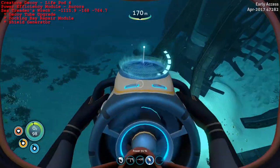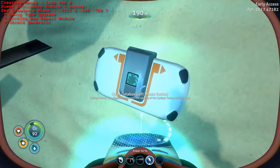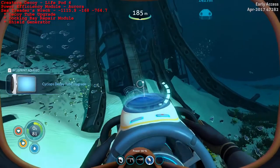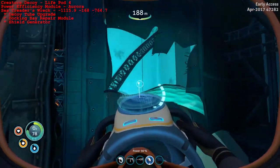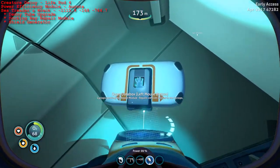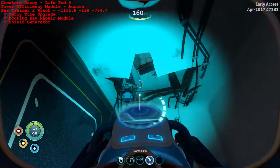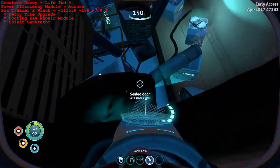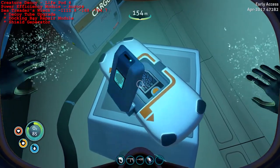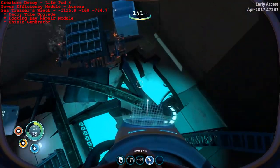So we're at the Seatreader's wreck. Head on over to the ground over here and you'll find the Cyclops decoy tube upgrade - grab that. Then you want to head on over to this other section on the right hand side. This is two separate sections of this wreck. Go through this hole here, through these doors, and you'll find the Cyclops docking bay repair module right here. The third data box can be found in the second section of the wreck. All you have to do is burn down one of these doors, and as you swim in, you'll find the third one, which is the Cyclops shield generator.